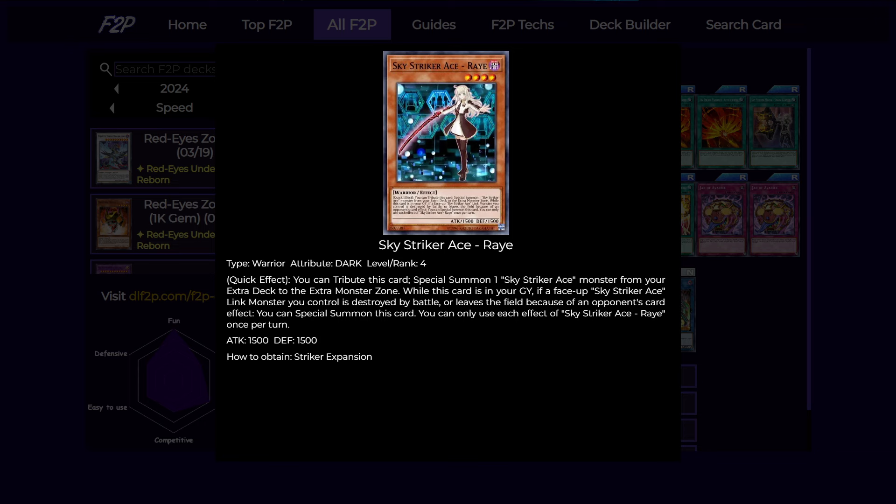Also, while this card is in your graveyard, if a face-up Skystriker Ace link monster is destroyed by battle or leaves the field because of your opponent's card effect, you can revive this card from your graveyard. So basically, even though this card can only bring out the link ones, it can still revive itself over and over again when your link ones get destroyed. As long as the Ray that you revive doesn't get destroyed immediately, you can basically have an infinite grind game.